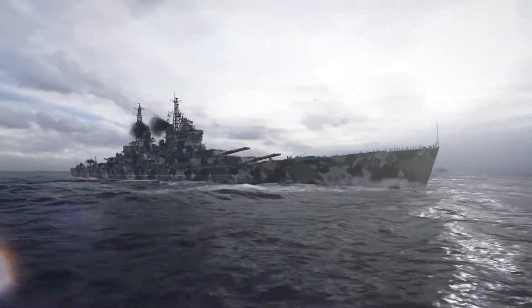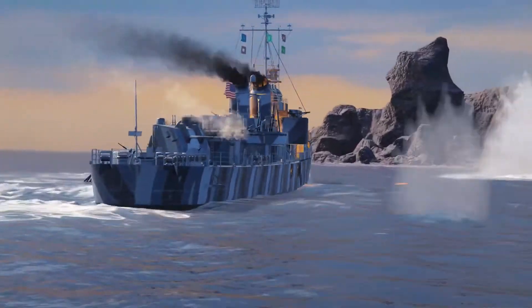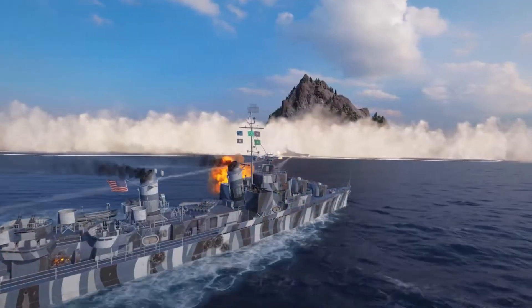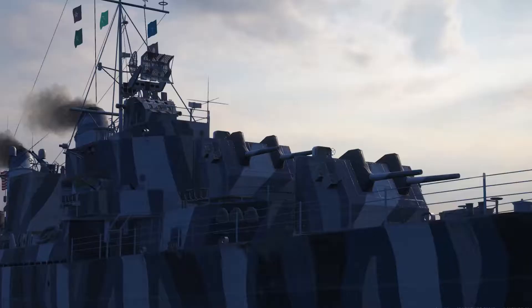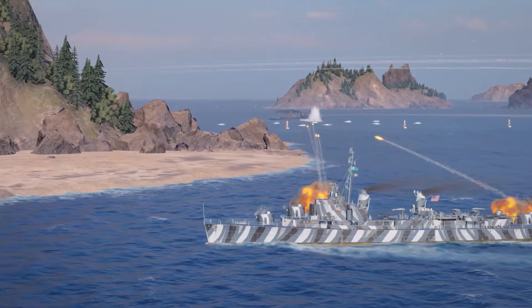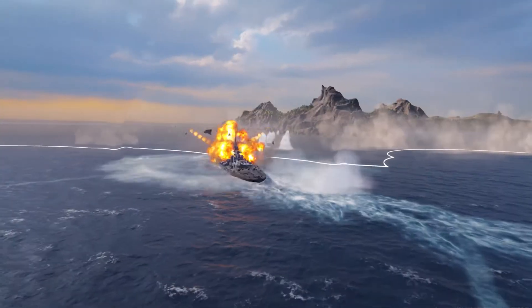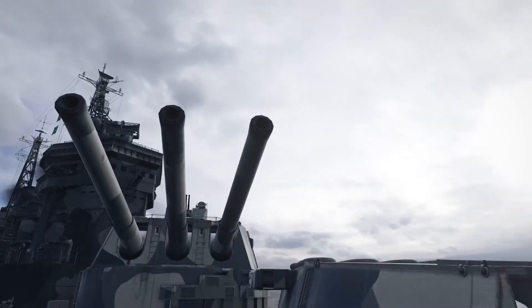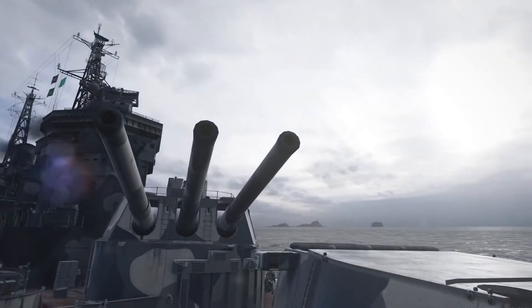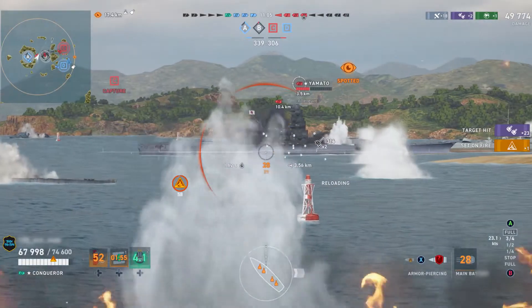Two of the legendary ships from New Years are back — Conqueror and Gearing. This time they are here to stay, so get started on them in the Bureau. Gearing is the definitive American destroyer, with a powerful mixed armament of dual-purpose guns and long-range torpedoes. While Conqueror is a monster of a battleship, armed with twelve 419-millimeter guns, capable of delivering absolutely devastating salvos.